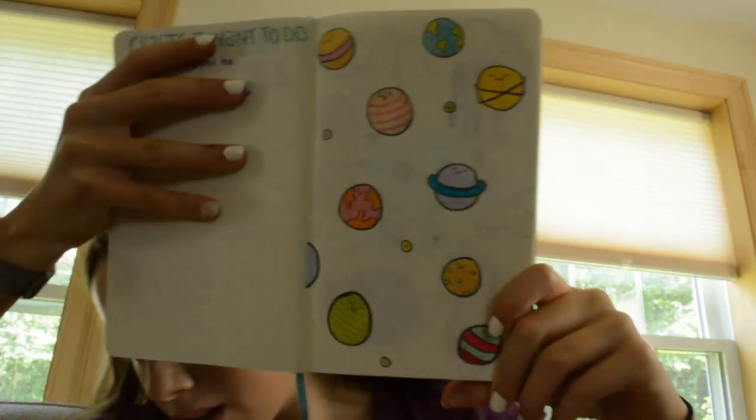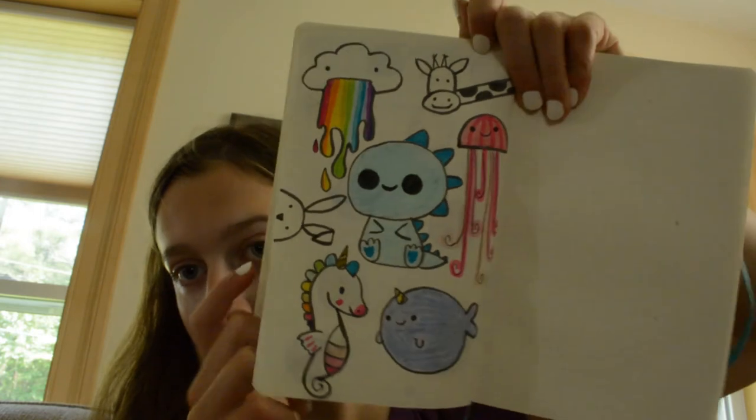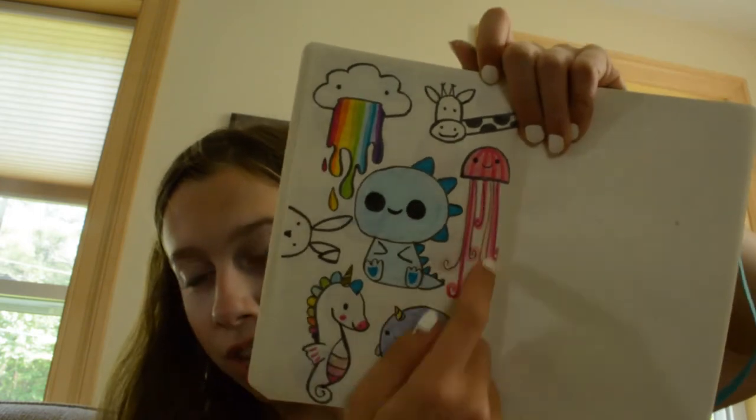I just watched an episode of Teen Wolf while my nails were drying, and I had some almonds for part of my lunch. I'm going to do some bullet journaling now. I think I've been drawing for over an hour, but let me show you what I made. I drew these planets — I think they're really cute. I found all these ideas on Pinterest, except one I made up myself. I also made up this jellyfish by myself.